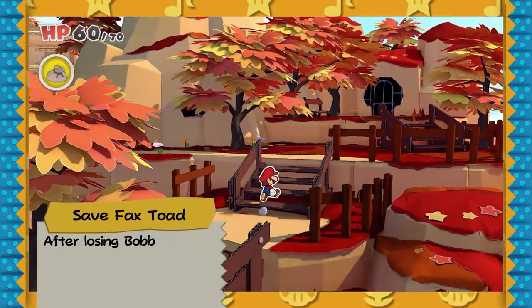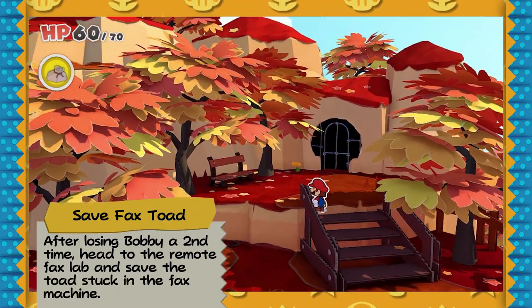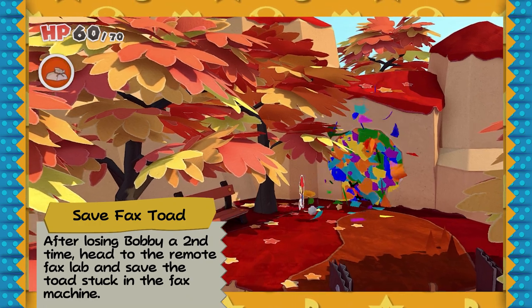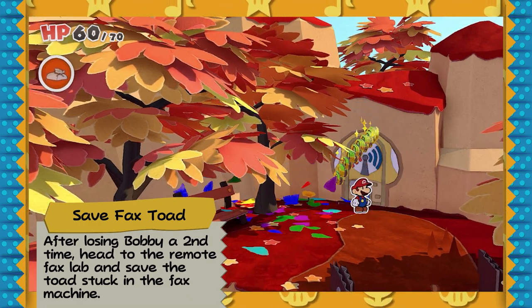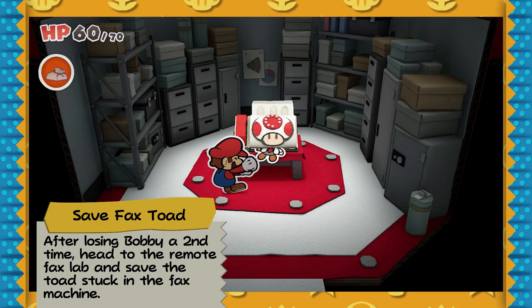Heading back to the bridge, if the Paper Macho Goomba ain't there, walk past him and save the Fax Toad in Autumn Valley Fax Station. Fax travel's gonna be really helpful later in the glitch, but right now we're kinda just gonna ignore him — so just save him, ignore him, and head on out.